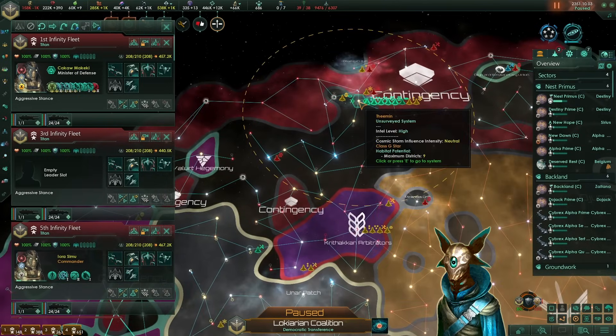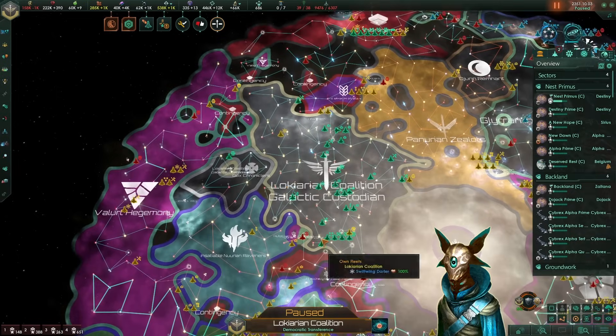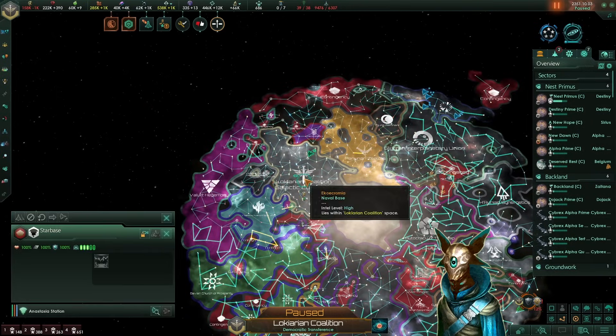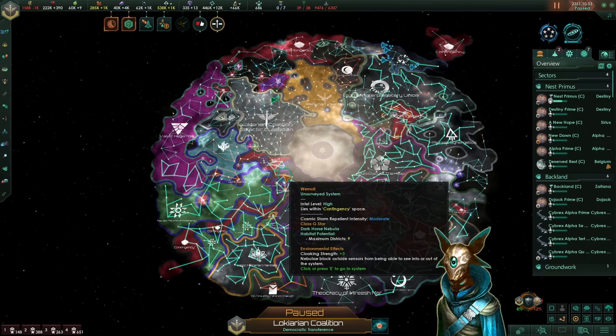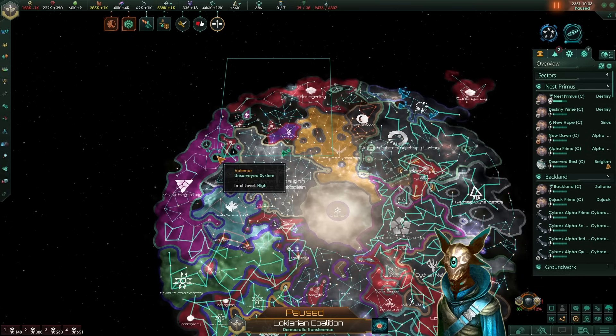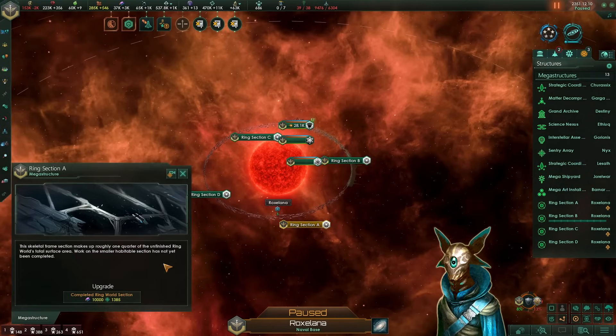Now that we have destroyed one of their worlds, we can astral jump back into our systems. Hopefully the contingency will stop reinforcing this region and going through our borders. They always try to build up an empire connecting all of their planets, but since there isn't any planet nearby, they will just ignore us, I hope. Here on the Hoxelena system, we're building another ring world so we can start repairing its sections to be another one of our tech worlds.